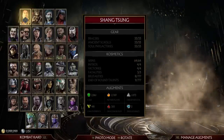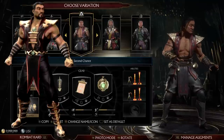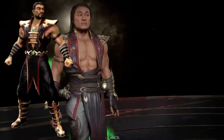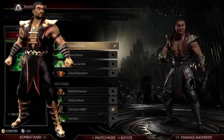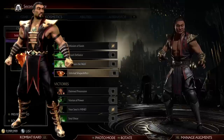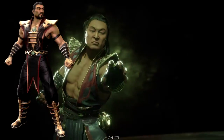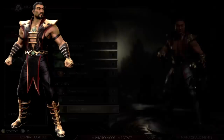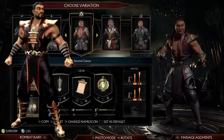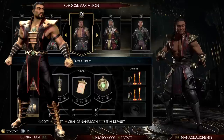I'll go to Shang Tsung next. You might recognise this one — Second Chance. This is themed after the MK9 version. He's got the MK9 gloves, or close enough, and the colour scheme is based on his black and red. That's why his cosmetics are Infusion of Souls, where he walks in as the opponent and then shapeshifts into himself, because that's what he did. And then 'Your Soul is Mine' because his victory pose in MK9 was to take the opponent's soul.